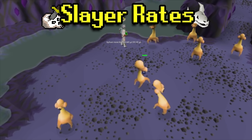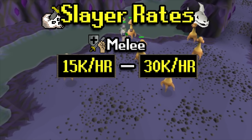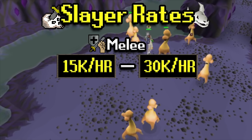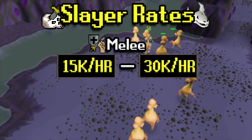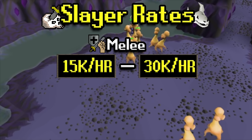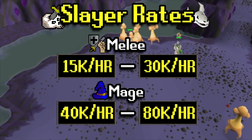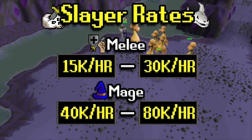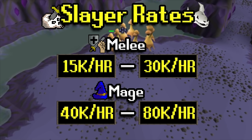For Slayer rates, you can expect anywhere from 15k to 30k XP per hour in Slayer. For melee, if you want combat XP, just multiply those times four — anywhere from 60k to 120k depending on your levels and whether you're praying. For magic, anywhere from 40k to 80k. The Slayer XP per hour you can get through magic is unrivaled by most melee methods, which is why Dust Devils and Nechryaels are so coveted — you can burst and barrage them at pretty mid levels.